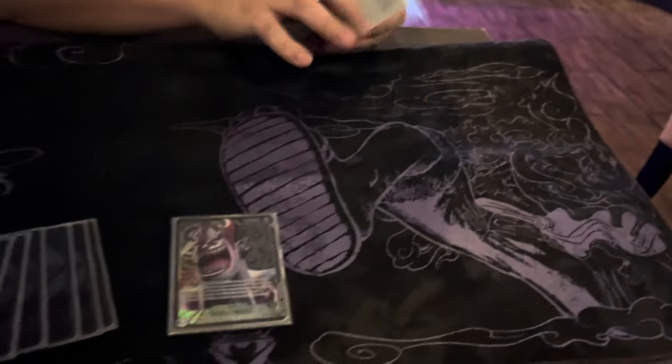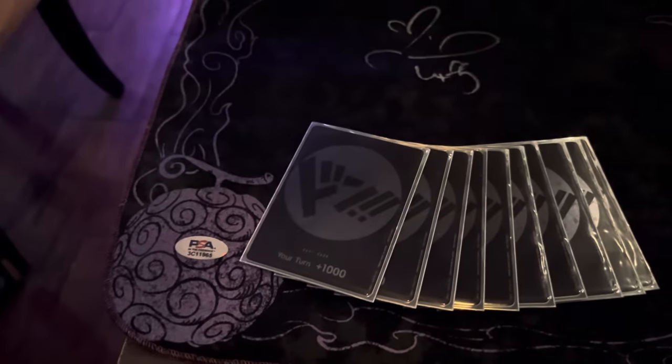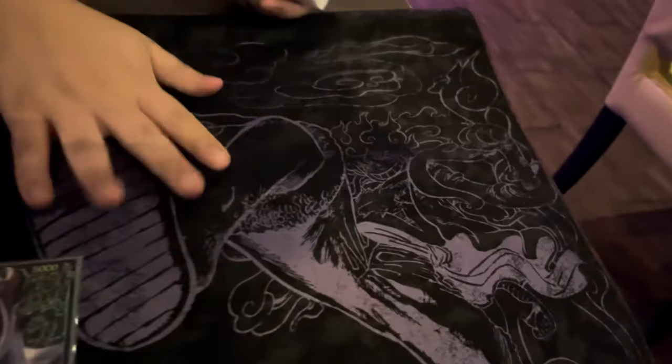This is the play mat that he uses. He has one of the two signed by the voice actor of Luffy, also verified by PSA. Shout out to Pyramid for supplying this play mat — it's the Venom Shroud play mat with Gear 5 Luffy on it.